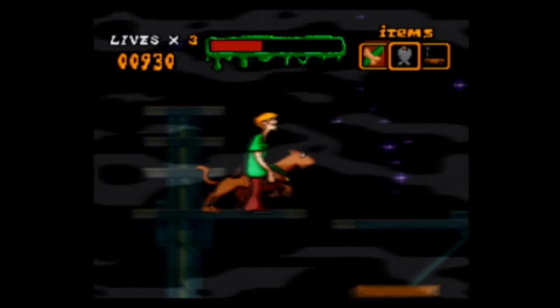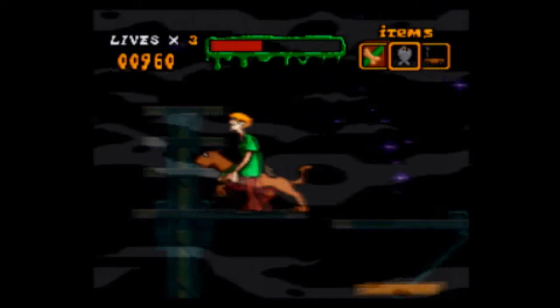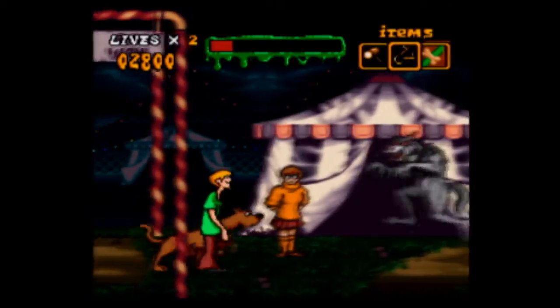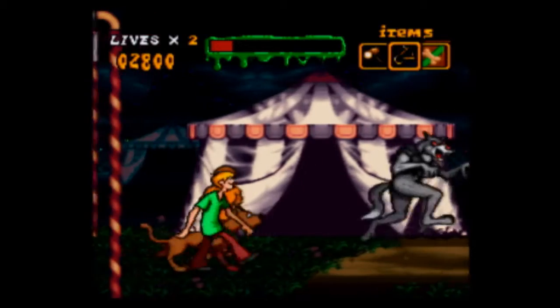There are other smaller enemies assisting the main monster in every level. It can be anything from rats and birds to even werewolves and zombies. Guess they had to have something other than just one guy haunting the place.